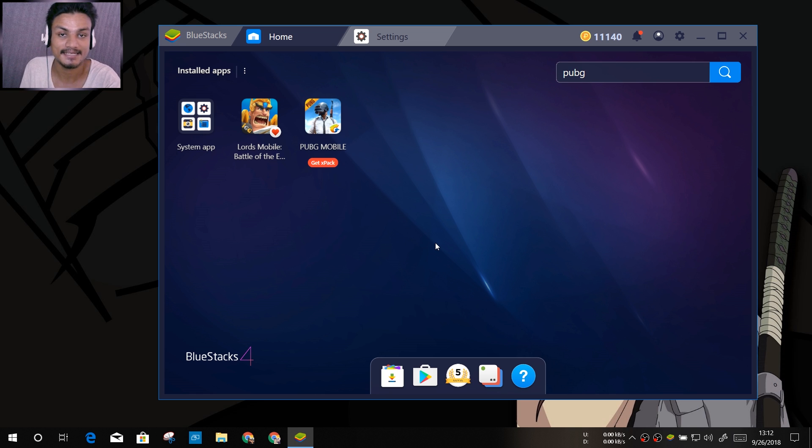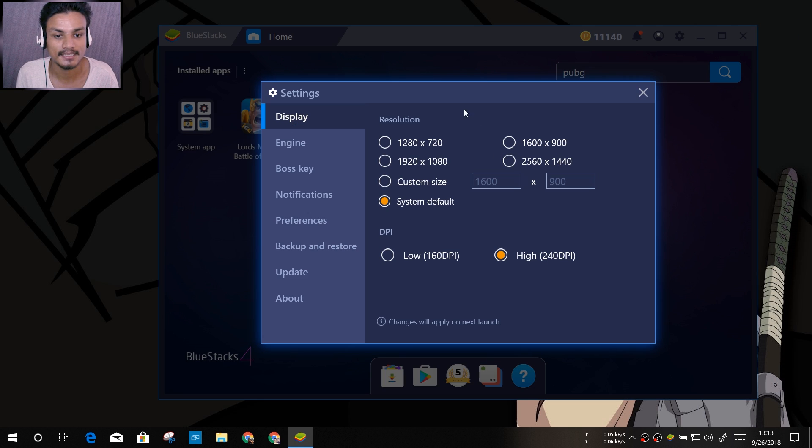Let's talk about their claim that BlueStacks is six times faster than the Samsung Galaxy S9 Plus. My opinion is that if you have an old or really low-powered PC without enough RAM and processors, it won't be as fast as the S9 Plus. But if you have a good PC, you can allocate more RAM and CPU cores to BlueStacks, which means it could potentially be faster than the Samsung Galaxy S9 Plus.